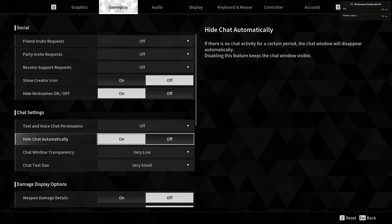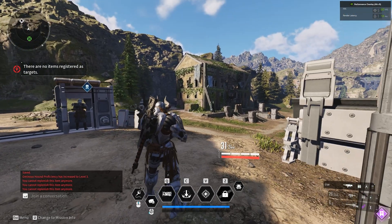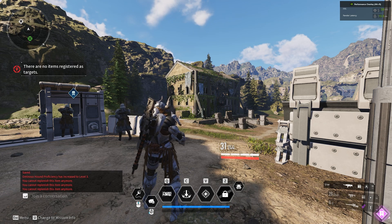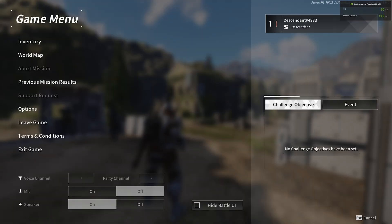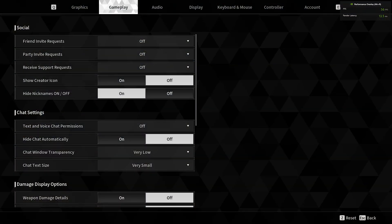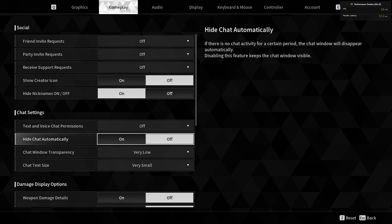Hide the chat automatically — this is really important. Because if you don't hide that, let me show you, it's going to show up there and clutter your UI. So I'm turning that off, unless you're doing some trade or talking with people, then you can turn it on.